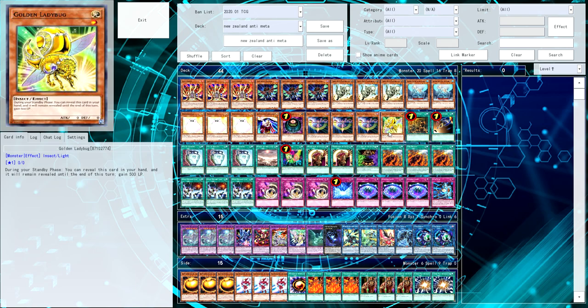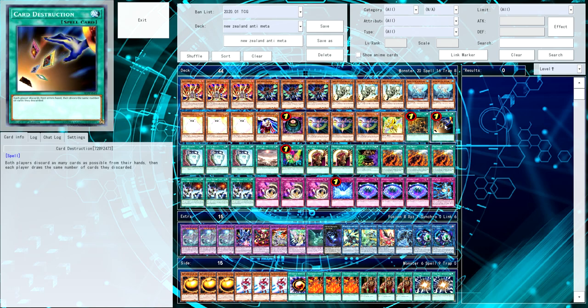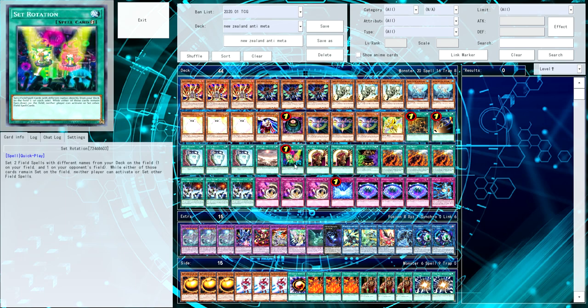Then we've got one lone copy — not even maxing out on it — of Golden Ladybug. During your standby phase you can reveal this card from your hand, and it remains revealed until the end of the turn, then you gain 500 life points. So you reveal it, gain 500, pass turn, and it goes back in your hand. I remember playing three copies of this in my self-destruct button deck back in the day. Then we've got one copy of One Day of Peace, Card Destruction because our hands are probably going to be bad most of the time, and triple Pot of Duality, one copy of Demise of the Land, one copy of Terraforming.